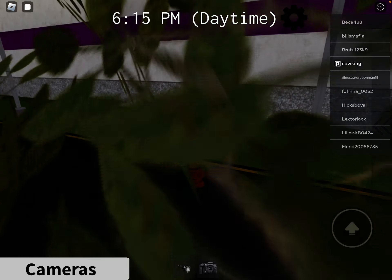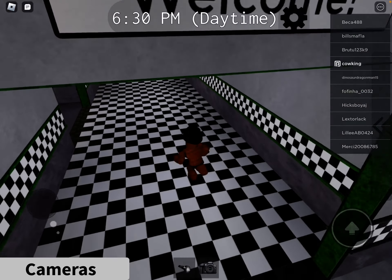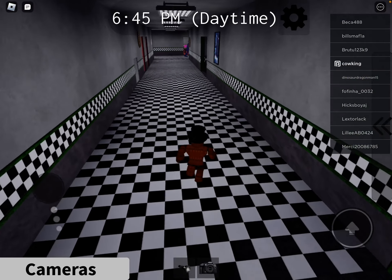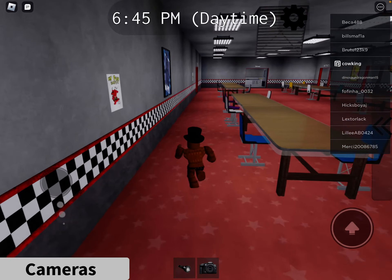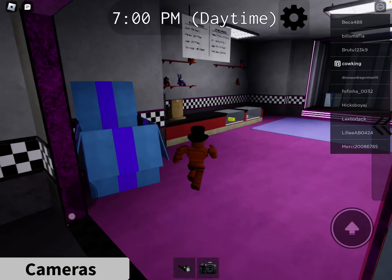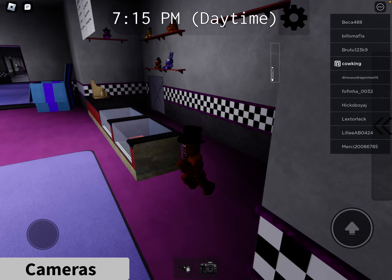Alright, so first thing you want to do, you want to go inside the building, open the doors, go in, and then you want to go here, go to main stage, then you want to go to the arcade, go inside the prize corner. And then there's a shelf there — there's a boot plush — and you're going to hold this down until it makes a noise, and then you got Toy Freddy.